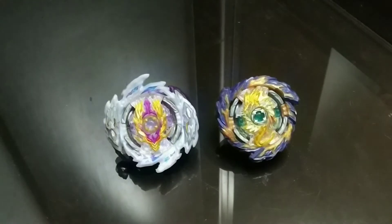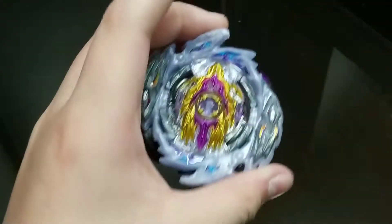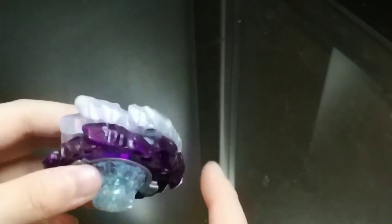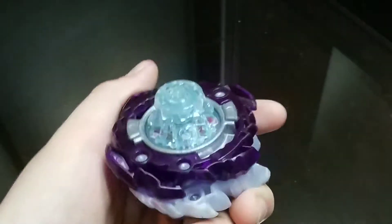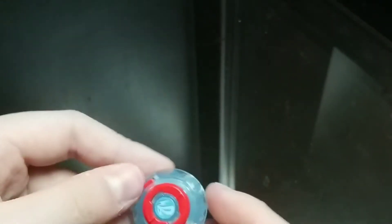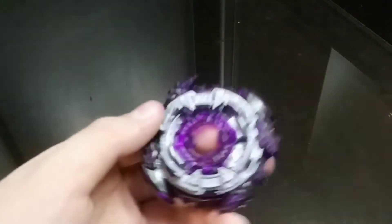Rage Longinus is a left-spin metal dragon attack type with an upper attack layer that has a lot of weight because of its two metal dragons. The chassis lines up with the layer, giving it more powerful attacks. We've got the Destroy Dash driver, which is a very top-tier driver — one of the best competitively — and the 3A chassis.